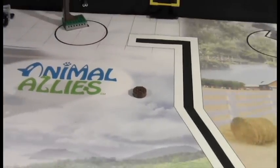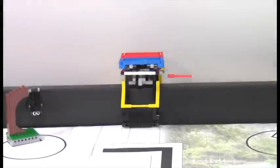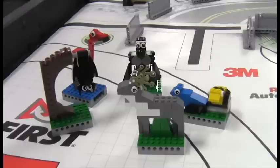The first attached model we will discuss is the transfer platform. Before the match starts, both teams should place one animal on the transfer tray for the animal conservation mission. The only animals eligible for transfer are the reindeer, gorilla, flamingo, bat, and frogs.